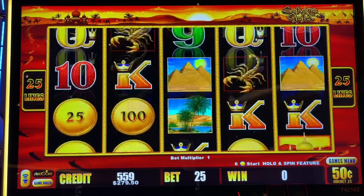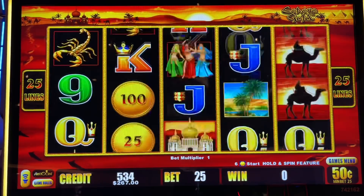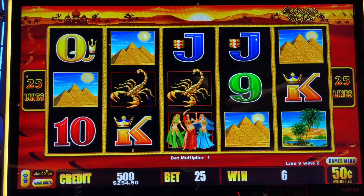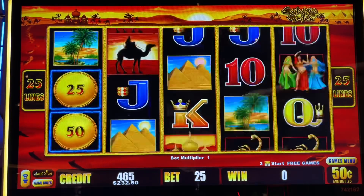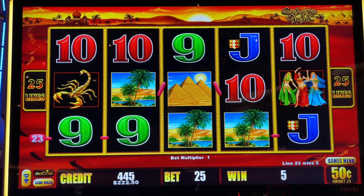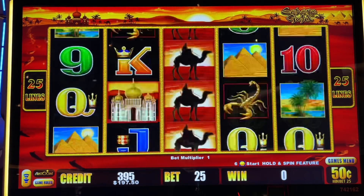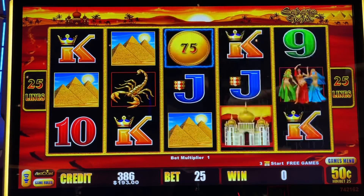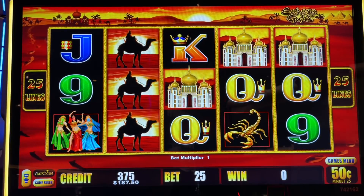And a couple of scorpions — that's $15. Oh, that one didn't match up right. Let's get six of those coins. Maybe if I say it louder it'll work. Hope harder. Come on now. Camels across the board is good. A flurry of camels with a beating symbol. Some pyramids — $7.00. There we go, about time.